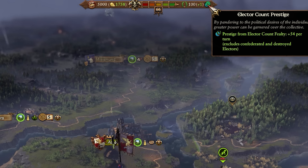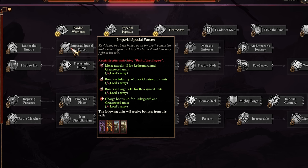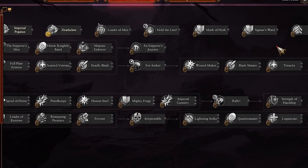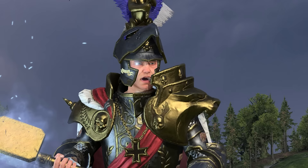As for prestige, it pretty much works the same as before — it can be gained through fealty now, and of course can be spent on those new Electoral Machinations actions. As for Karl himself, Best of the Empire now gives more Lord rank and recruitment rank to recruited units. Imperial Special Forces has now combined the Greatswords and Rijksgaard buffs so the Emperor's Men can now buff Elector State Troops. Heroic Knightly Band is the same except it's taken the upkeep reduction to cavalry from the Leader of Men skill. Majestic Enforcer used to give minus 10 army upkeep but now gives control and growth. The Emperor's Journey is the same except it now has perfect vigor, which should make Karl a bit stronger in battles. And Leader of Men is now another buff to Elector State Troops. Some very nice buffs to Karl's campaign, and the new Electoral Machinations actions and the way Imperial Authority reflects how much of the Empire you control really give a good sense that you are the Emperor and leader of all these Empire factions, and it's your job to unify the land.